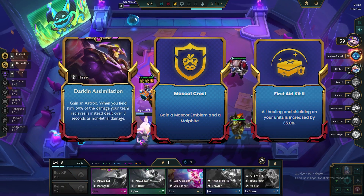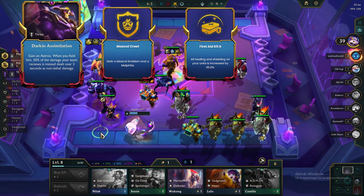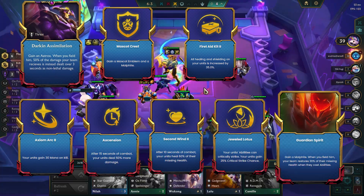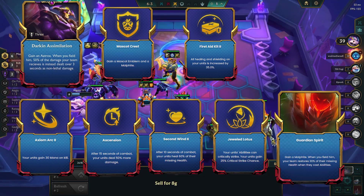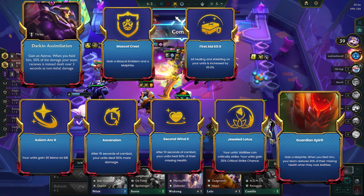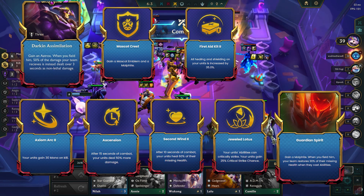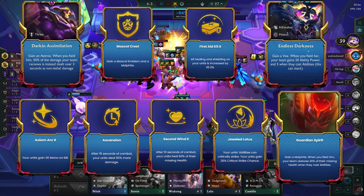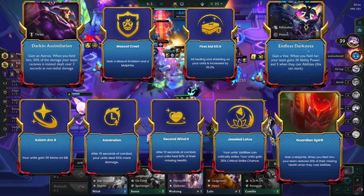Another common augment for this build is Fuzzy's Aid Kit. Other augments to look for are Axiom, Ascension, Second Wind, Lotus, and Malphite support augment. If you get a 2-cost hero augment, go for Malphite support augment. If you get a 3-cost, go for Vex support. And if you get a 4-cost, you will of course always try to get Aatrox support augment.